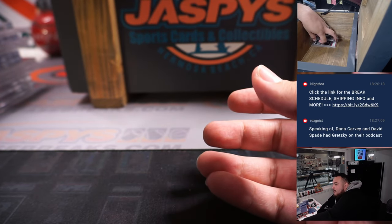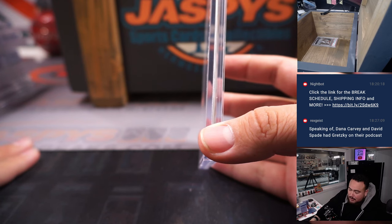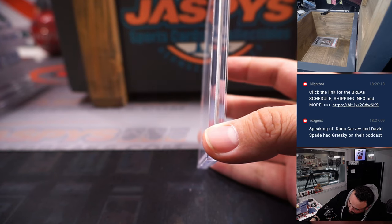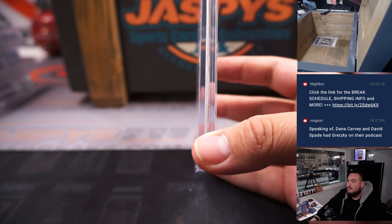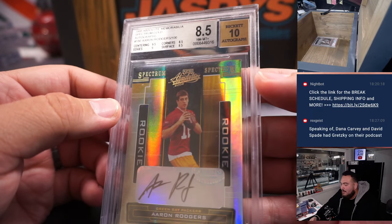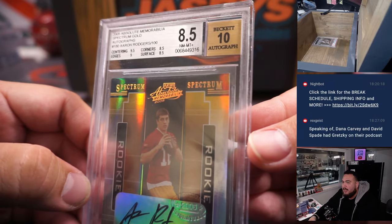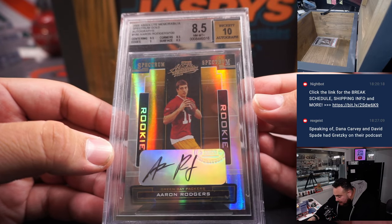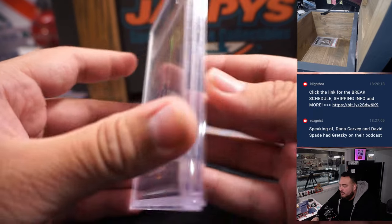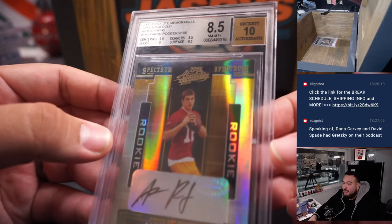I believe this one might be the second highest value — definitely worth more than $1,500. This is from Absolute 2005. Obviously on a new team this year — let's see how he does with the Jets. This is a 2005 Absolute Gold Spectrum of Aaron Rodgers, which is a rookie, graded 8.5. Looks like maybe the surface and corners got the 8.5. But it's out of 100 — 93 out of 100 — with a 10 autograph. That is a beautiful card right there. Crazy how young he looks.